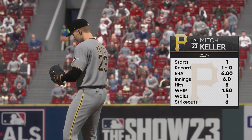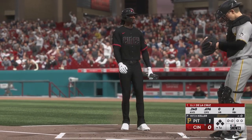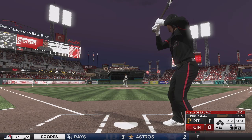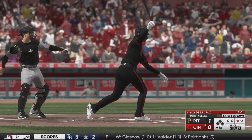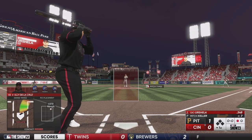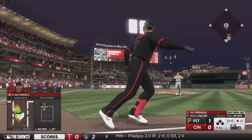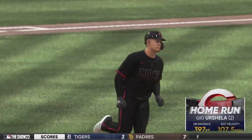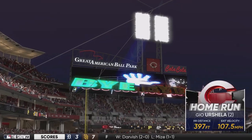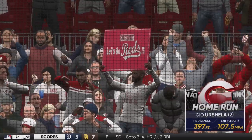Mitch Keller is on the mound — he's 1-0 with a 6.00 ERA, this being his second start. Elly De La Cruz, batting .240, goes down swinging as a 98 mph fastball blows by him — first strikeout for Keller. Gio Urshela, batting .348, gets a hanging curveball and crushes it to left field — it is tied here at Great American Ballpark! Urshela's second home run of the season, going 397 feet. What a way to bounce back in the bottom of the first.